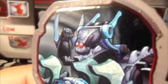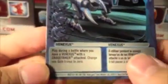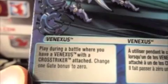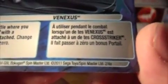The Nexus looks really nice — looks like a praying mantis, or somewhat. Kind of Bakugan. He has nice little claws there. This is the magnet card. And here's an ability card — part level 1, doesn't have any upgrades. Looks like a Venexis. This is Venexis's ability card. Play during a battle where you have a Venexis with a cross striker attached — changes one gate bonus to zero. That's pretty cool, except I don't have a cross striker. Maybe I'll get one. This is part of the 2 out of 4A.